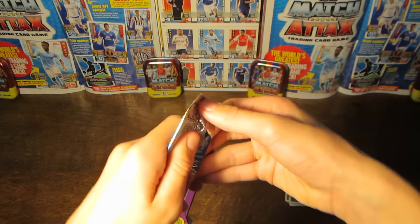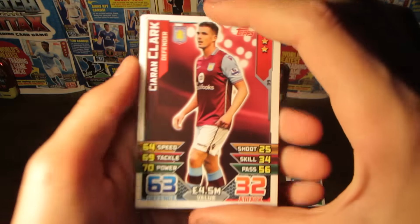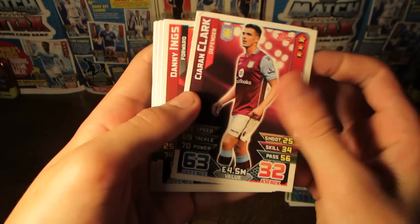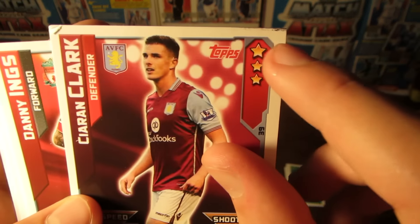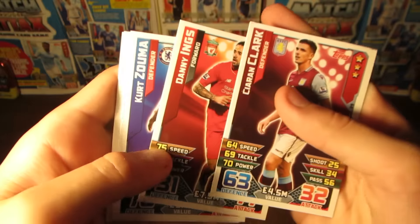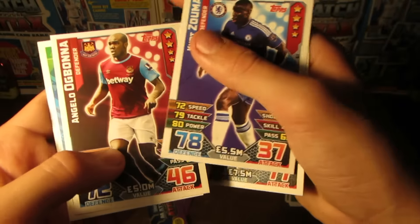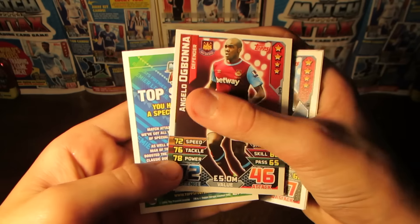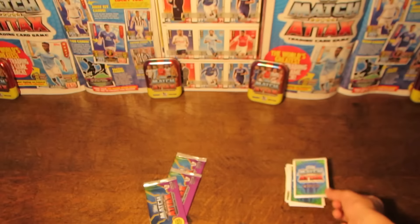Now into packet number three, halfway through the opening. We pull Kieran Clarke — 63 on defence, pretty poor. Apparently in these packs there are no players above a rating of 80 and no five-star players. Kieran Clarke's card is actually a bit damaged with some peeling, not sure why. Then we've got Danny Ings, a new Liverpool signing from Burnley, and Kurt Zouma — the fantastic Chelsea defender tipped to be one of the best in the world in a few years. We've also got Ogbonna, a new signing for West Ham, and then the Match Attacks logo card once more.